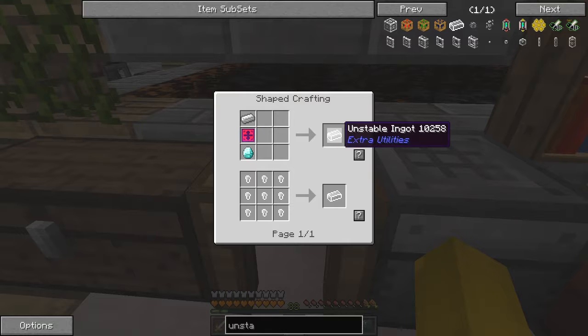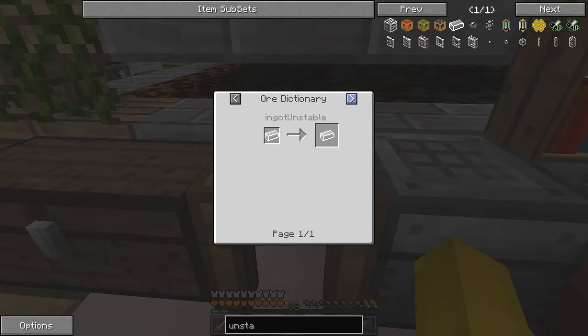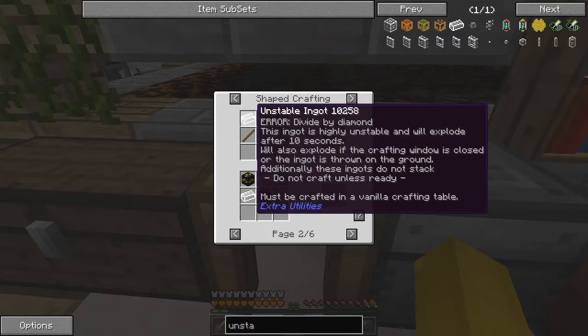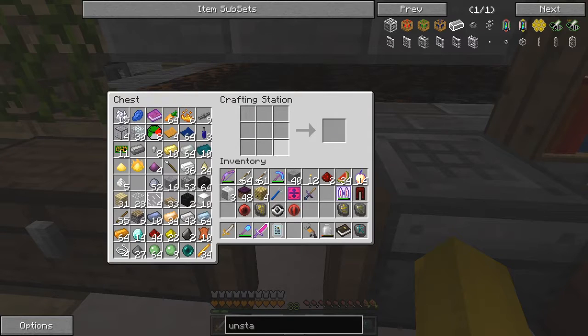With this unstable ingot and a stick of wood, I think the recipe is - this is interesting - we can actually create a portal to the deep dark. In shape crafting we've got more recipes, so we could produce precision shears or erosion shovels. But this is the one I'd like to build: the builder's wand. It's one stick and one unstable ingot, and it has to be done in a vanilla crafting table. Let's get a vanilla crafting table built.